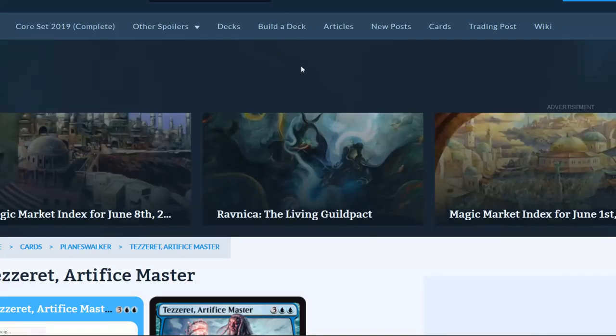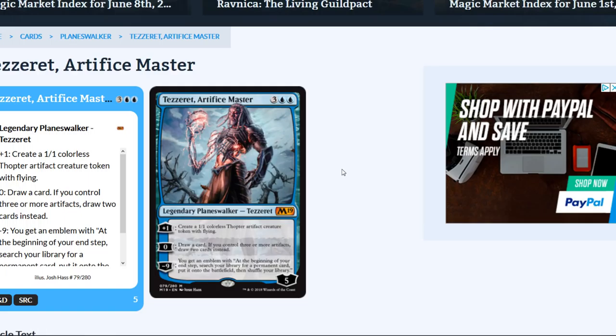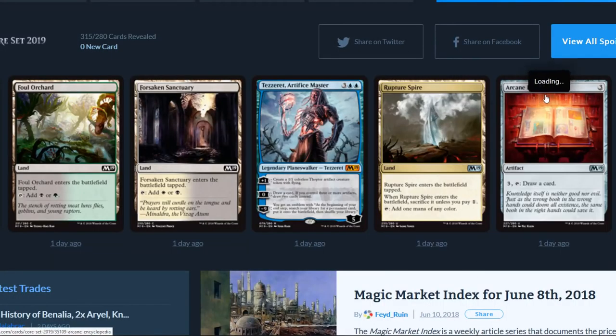Tezzeret Artifice Master is a legendary planeswalker, five-drop. Plus one: create a 1/1 colorless thopter artifact creature token with flying. Zero: draw a card — if you control three or more artifacts, draw two cards instead. Minus nine: you get an emblem where at the beginning of your end step, search your library for a permanent card, put it onto the battlefield, and shuffle your library. That is pretty nasty — a game-ender right there.